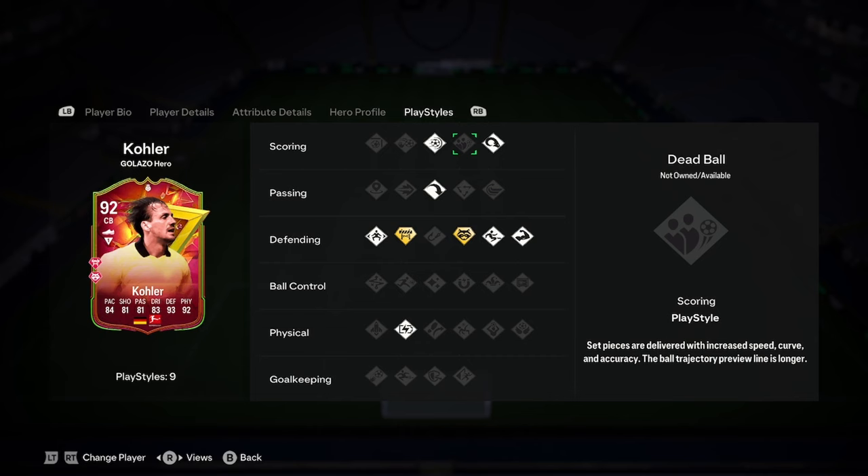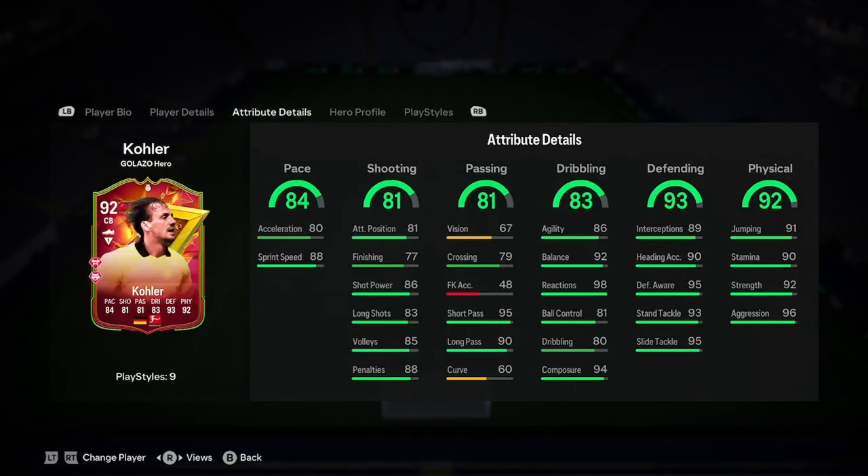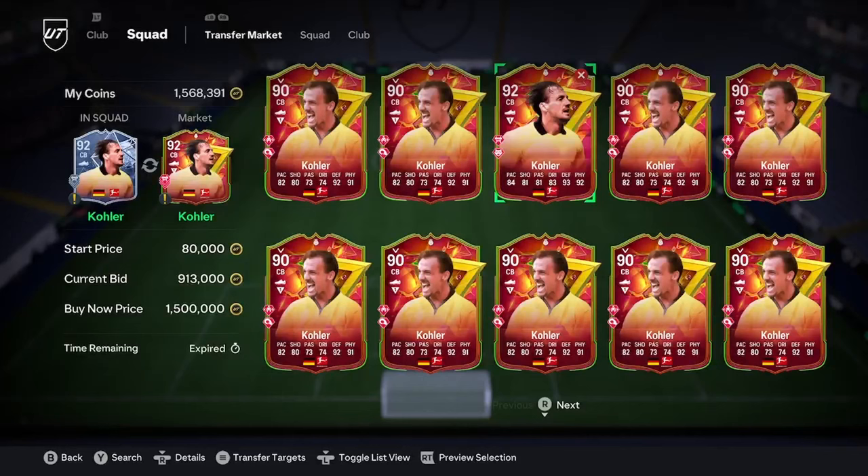This looks like my type of card — it would cook for me with the block plus. I think this is one of the best centre backs in the game, I'm not joking. He's about a mil at the moment, literally stonewalled at a mil, and for that price I really do think he's one of the best centre backs in the game.